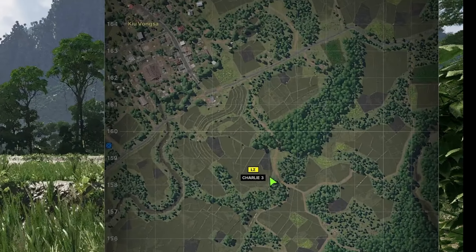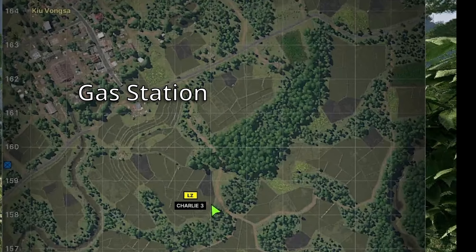Here's how you do the Little Bird Down task in Grey Zone Warfare. For Crimson Shield, this is my town layout. You want to head to the south of the gas station because you can pick up this extra LZ, which will get you extra experience, and it's extremely close to the downed Little Bird. The Little Bird location is right here.